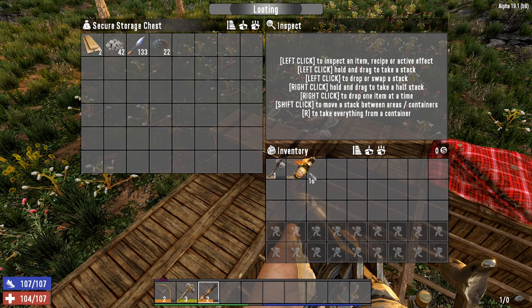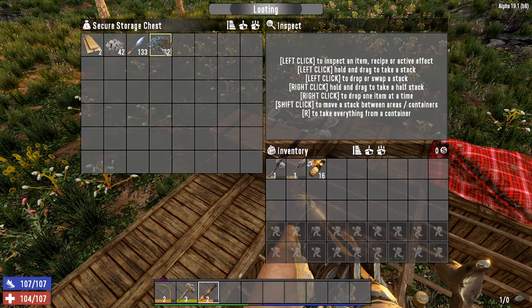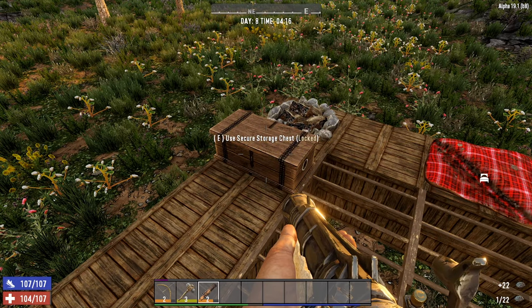When moving items into and out of your backpack, many players will click on the item, grab the item and move it across to the backpack. This does work, however it does take additional time.